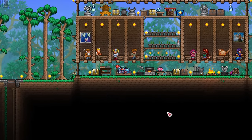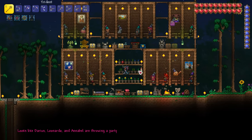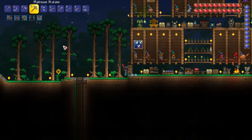All that's left is to sleep in my bed until a party starts. The cool slime NPC spawns when a natural party begins and we can also grab a slice of cake from the party girl for a nice mining speed boost.